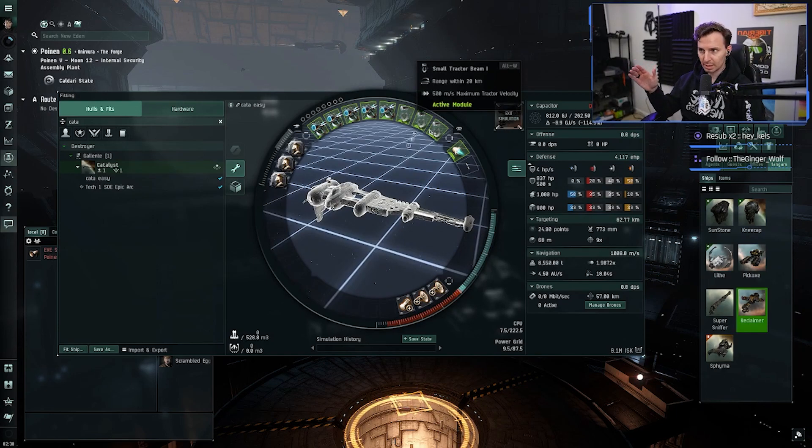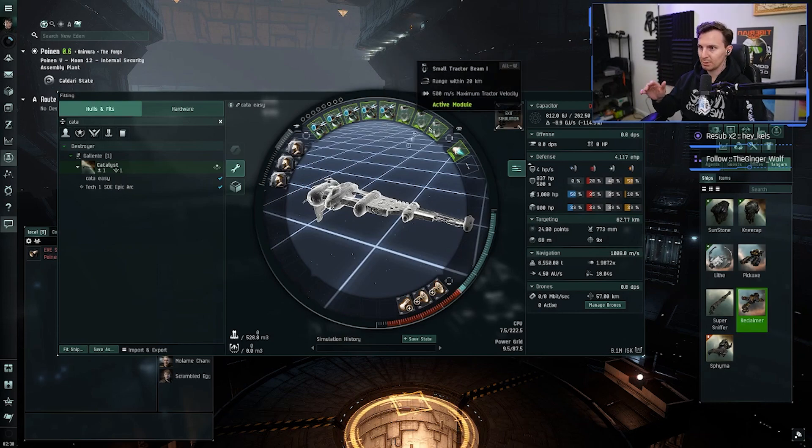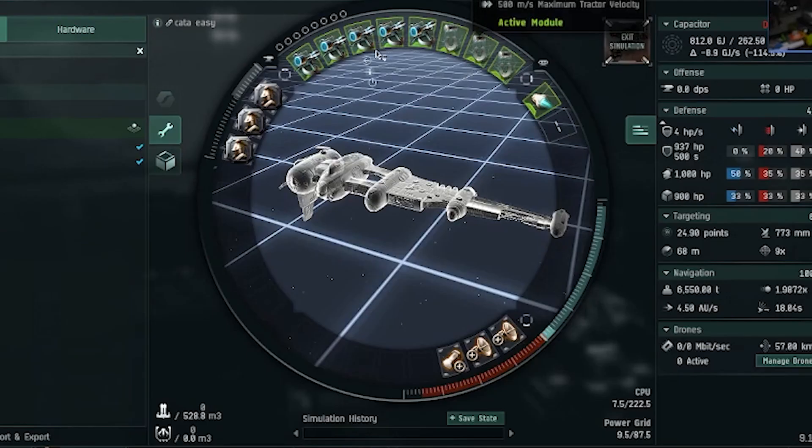We've got three Tractor Beam IIs — you're going to see a lot of level ones. At least all of them are level ones on the base Catalyst fit. And then you're going to have five Salvager Is. You need to be able to pull stuff in, and you can only really go 20 kilometers out with the tech ones. You want three tractor beams so you can be salvaging the stuff behind you while you're zipping in between wrecks. That's why we've got three and five.